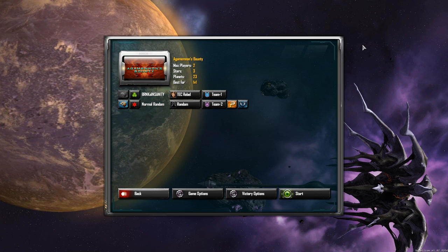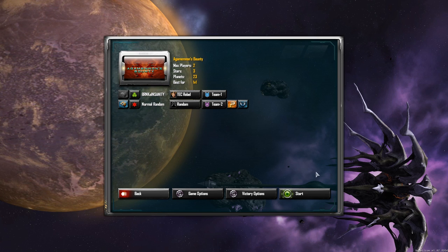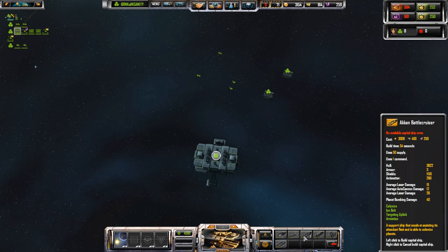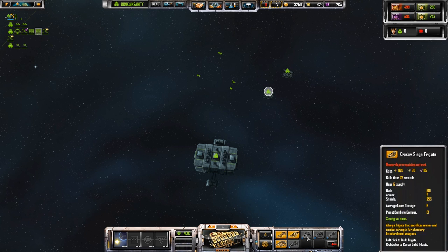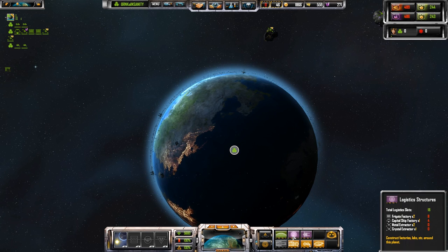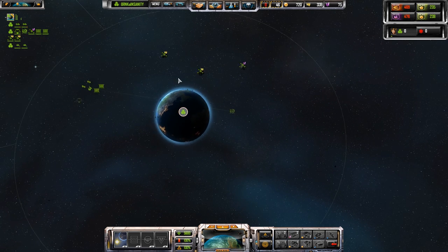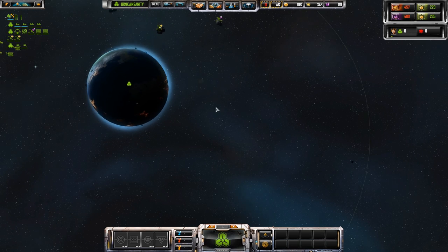Hopefully I'll be able to do a little bit better on this one. This game I'm going to actually tackle a system that has more than one star. I am playing the Tech Rebels and I did read all of your comments on the last video. I learned a lot of things — for instance, I need to be using my abilities on the capital ships and I need to be expanding more quickly, and thinking about upgrading my metal extraction capabilities and crystal capabilities.